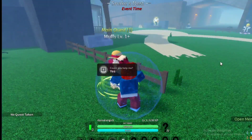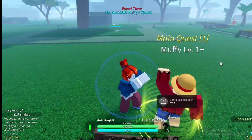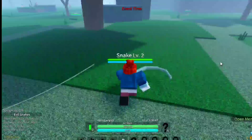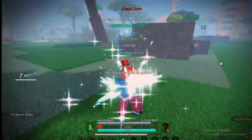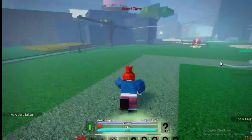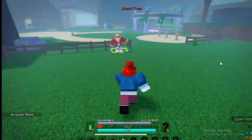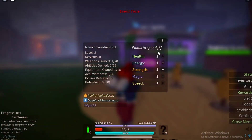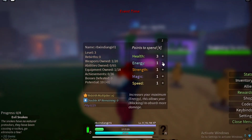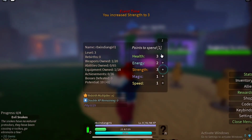Here is Luffy — he will give us a quest, and here we have to defeat some evil snakes. These snakes will die and give us some points. After completing the quest you will get XP and points, and those are used to boost your stats. Here you have to click on open menu and on the stats you can see you can increase your health, energy, and strength level.